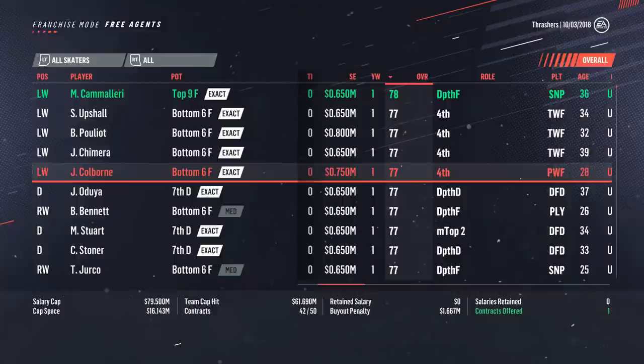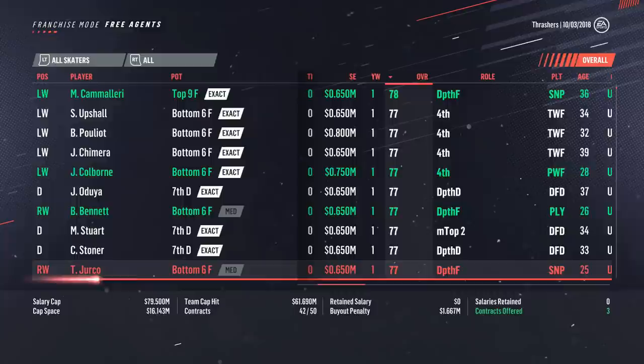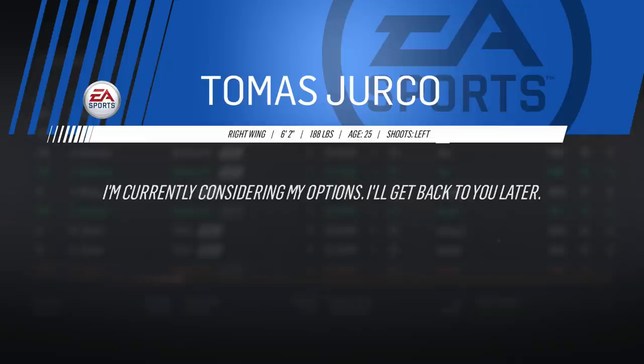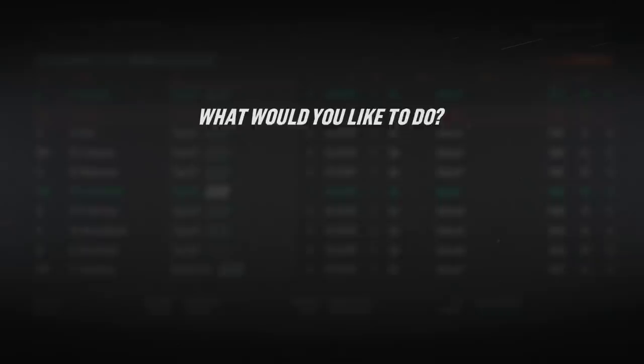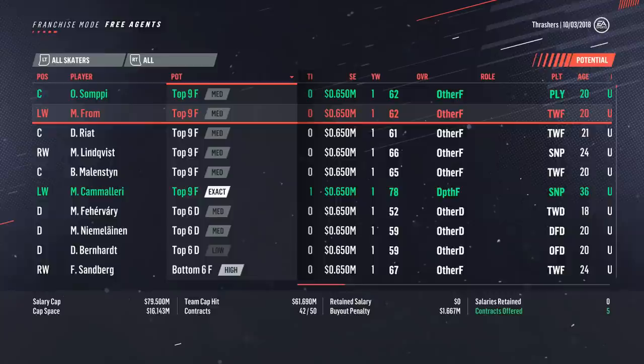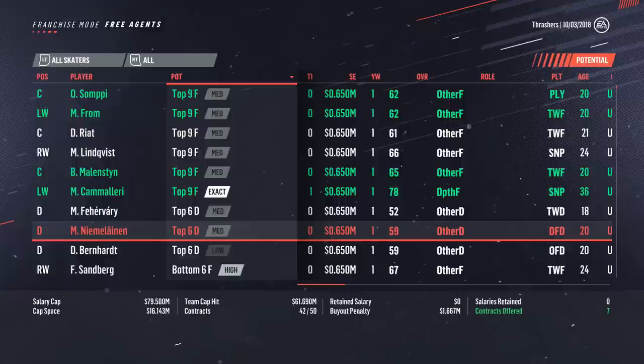These guys would all help us — if they play a little bit better, they're maybe a 79 next year, and we can flip them to like a fourth round pick. We can make offers on Camilleri and Colborne. Bo Bennett — 26 years old, so he could grow, pretty good offensive stats. Thomas Jericho's also here, 25 and 77. I think we have eight spots total. Looking at potential, there's a few guys — 20 years old, 62 overall, medium top nine. There's also Mallinston, and Neemalainen, 20, 59, medium top six. We'll also make an offer on Riot here, 21, 61, medium top nine. That's going to put us right near the max.